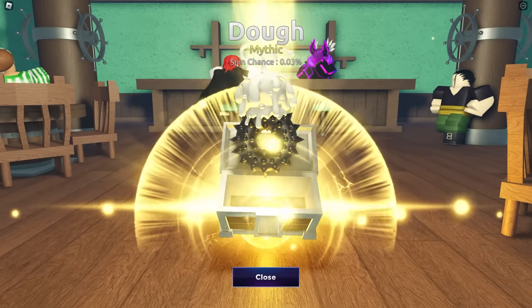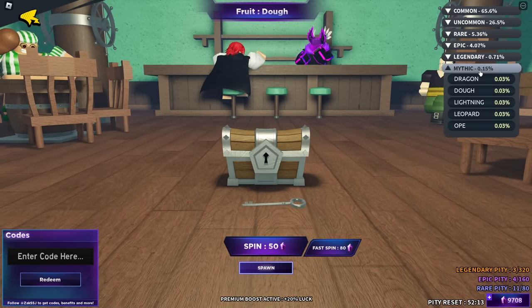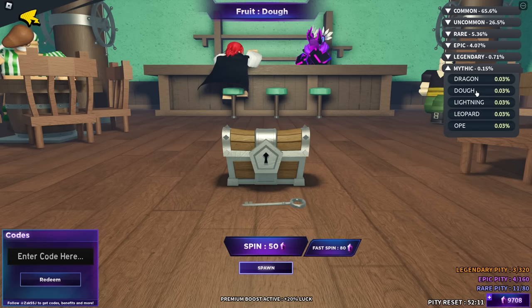I'm happy we're getting mythics but we're not getting the right ones. We literally got the only two that are 0.03% — Dough and Lightning. Imagine I get everything but Control — I'm going to be so annoyed. Let's just keep going.